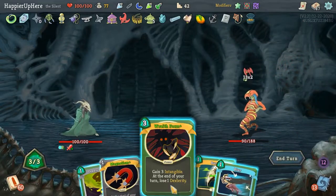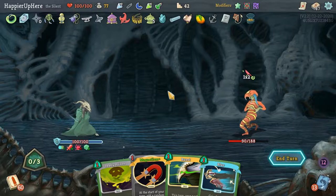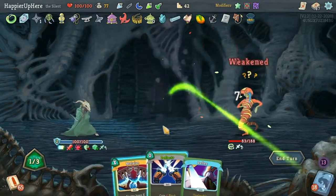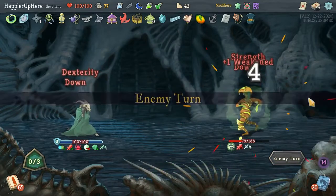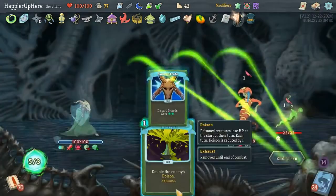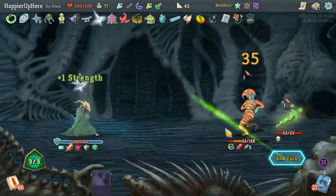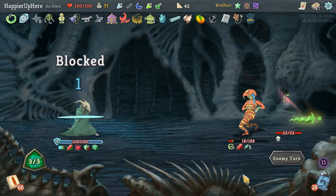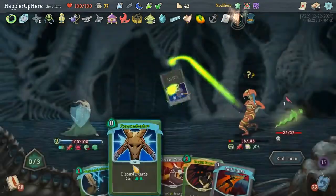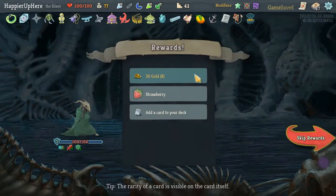26 incoming — Wraith Form. I guess I'm going to test if Tungsten Rod works here. Technically I didn't take any damage — let's hope it works. Crippling Cloud, Slice, Malaise. 2 incoming — Concentrate everything except the Catalyst, play Catalyst, Slice, another Slice, Riddle with Holds. This guy is summoning — great. I can do Corpse Explosion, Acrobatics, gain energy with Concentrate. Wraith Form and he's dead. Let's see if this counts for my perfect.